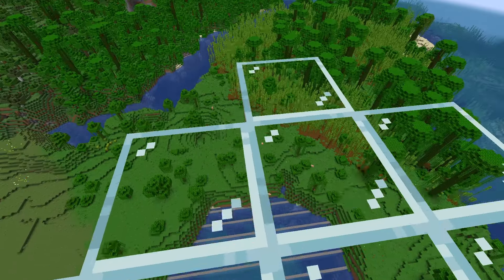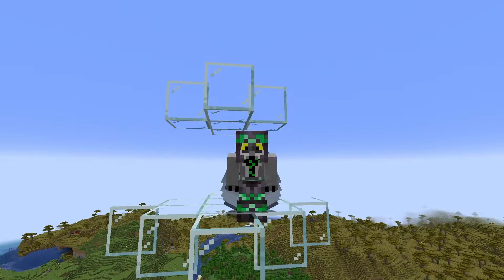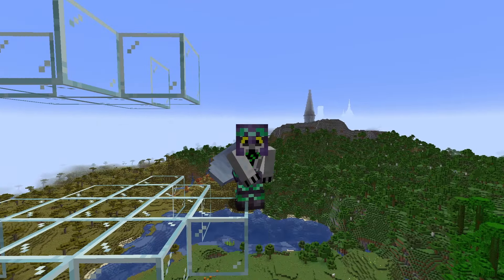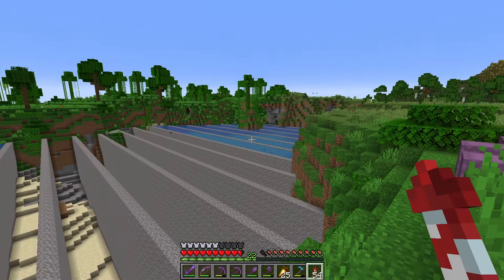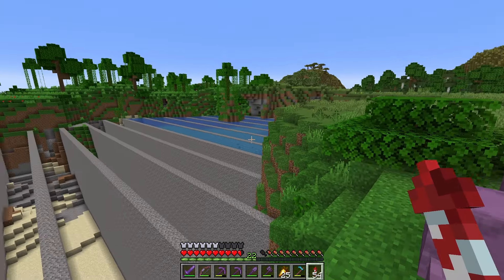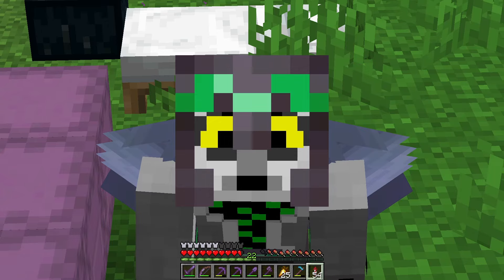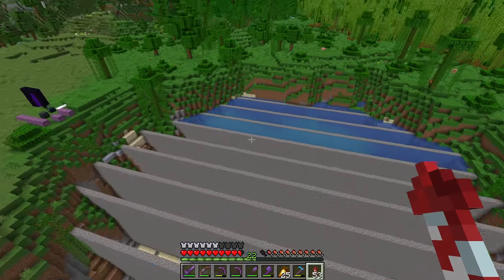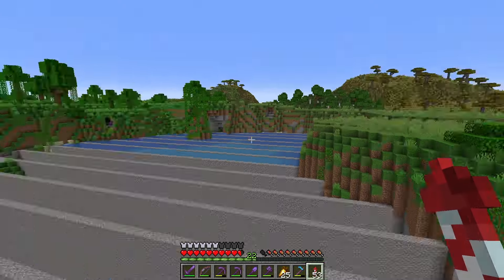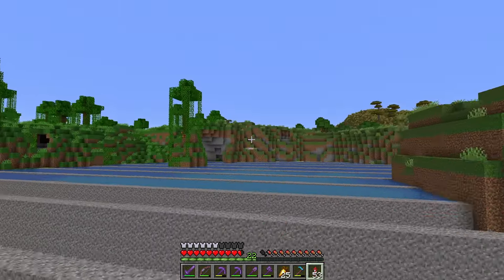We're going to start today's episode by making a squid farm. Before we can build the farm I've got to drain some more water, so I will be right back. I'll need to drain the others to make the farm more efficient but it takes about 15 minutes per line and there's like 10 other lines, so that's going to be a long time — time I don't have right now because I've had a busy couple of weeks. So for now we're just going to build the farm and I'll drain the rest another time.